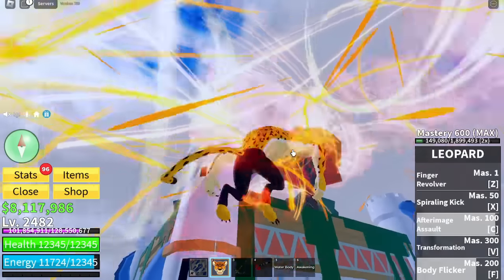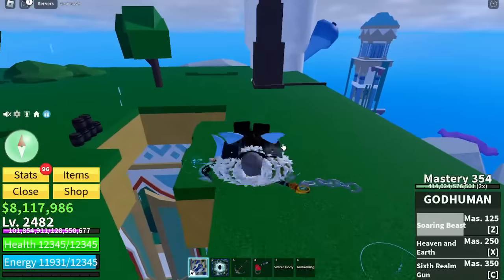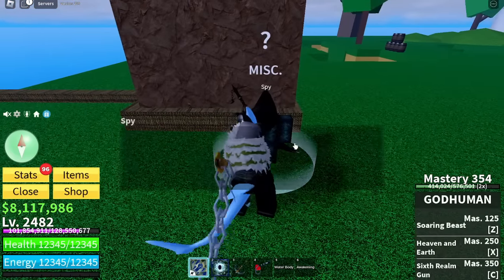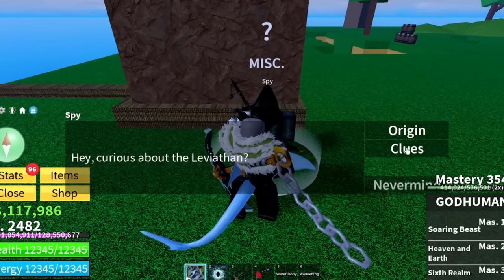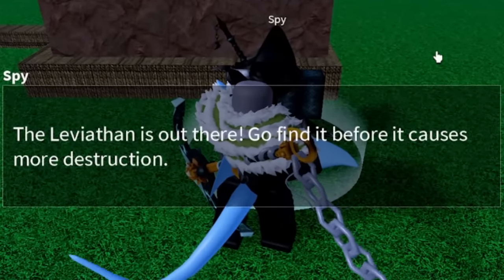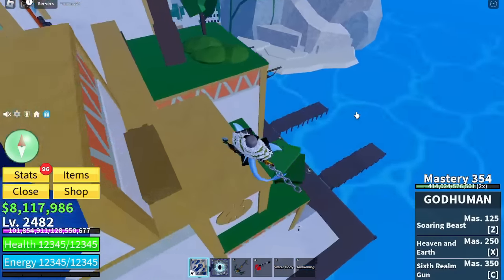Once you go up here, this is the first step — you're going to go straight over here to the NPC. You're going to talk to this spy right here, click on them, and he's going to give you the origin and the clues. It takes frags to actually get the clues, but once you are done with everything he's going to say: 'The leviathan is out there, go find it before it causes more destruction.'